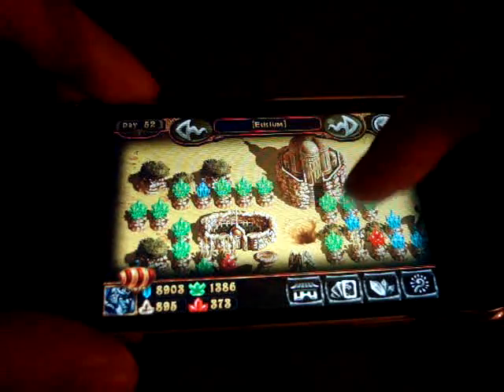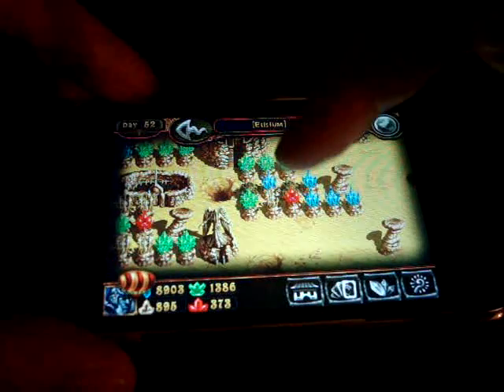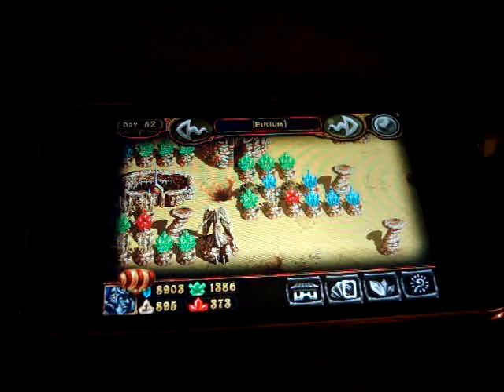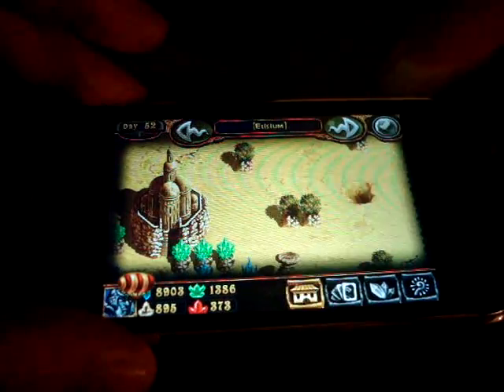There's my city. You see these crystals — green and blue and a couple of red over there. These are the structures that give you resources. You use these resources to build new buildings or to buy new cards.